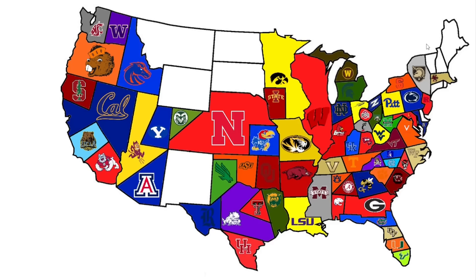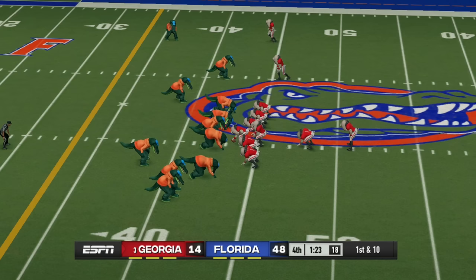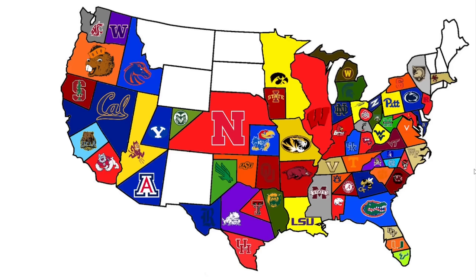Georgia plays again, heading southwest to face the Florida Gators. Florida absolutely manhandles the Georgia Bulldogs, taking over the Florida-Georgia line and all of Georgia's land. Any mascot can win this thing — it doesn't matter how good you are in real life.